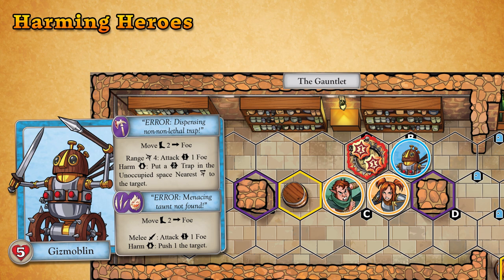In Scenario 1, one of the Gizmoblin schemes will place traps on the map as close as possible to harmed targets. If there are multiple legal unoccupied spaces, the players will decide which of those spaces will get a trap. Traps may never be placed on spaces that already contain a trap.